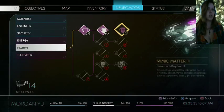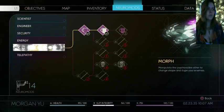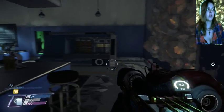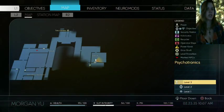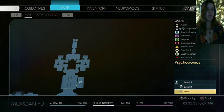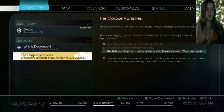I only did number one and two, and haven't quite decided if I even want three. Right now I am in Psychotronics, and in Psychotronics you have Dr. Bellamy's body. For Corpse Vantage, you get his body from the morgue.